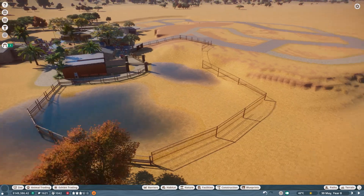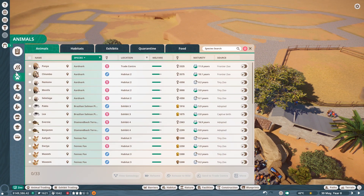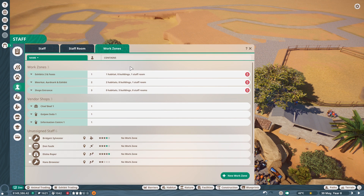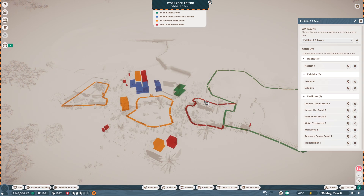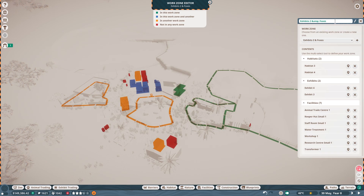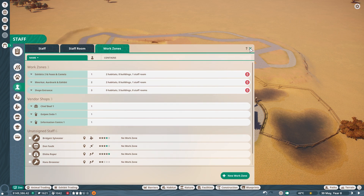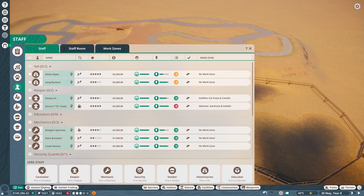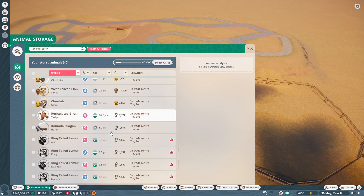We talked a lot and I have finally built the habitat. Now we should look into our zonings - work zones. We've got that work zone - meerkat artwork, exhibits two and foxes. I'll edit this work zone: foxes and camels there you go. Now we have the camels in. How many keepers? We've got one keeper in there - one keeper should definitely be enough for this moment.